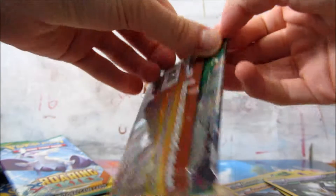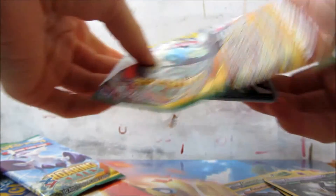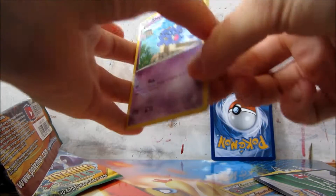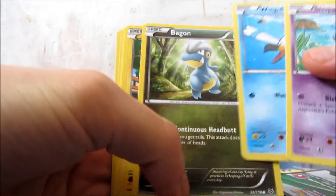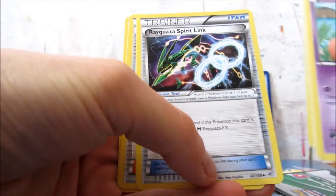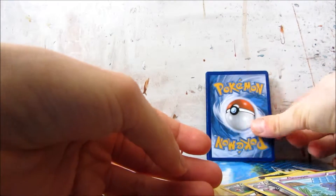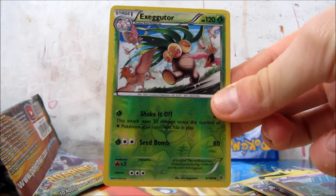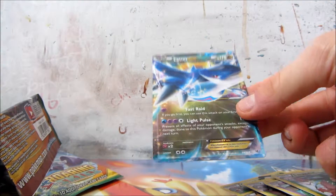And our last pack here. Shuppet, Swablu, Wingle, Bagon, Pikachu, Rayquaza, Spiritlink, Winona, and Dustox. Reverse Exeggutor. And the rare... Latios EX!